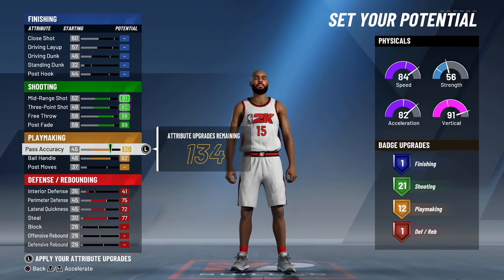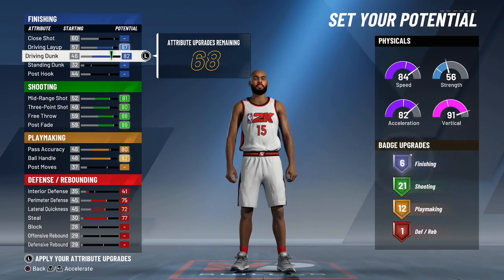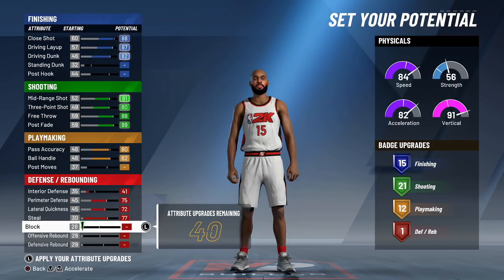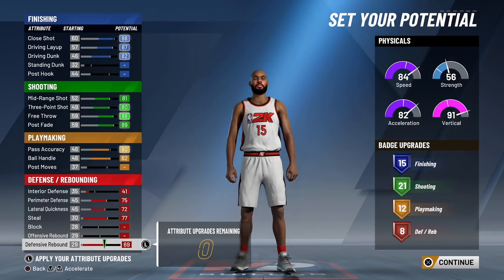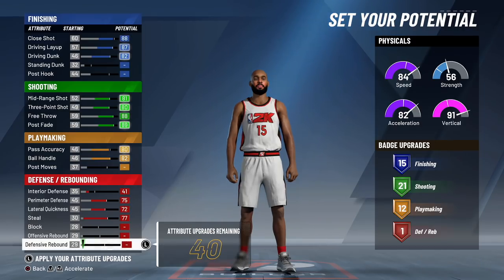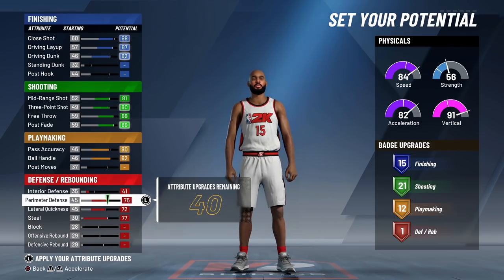Then go to ball handle and max ball handle out. Come over to pass accuracy and put it on 80. The reason I'm giving you these intricate numbers is because if you don't do this right you will create a different build. Then max out your layup, max out your driving dunk, and put your close shot on 88 - do not put it any higher. The rest goes into defensive rebound, so that's 40 attribute points going into defensive rebounding.